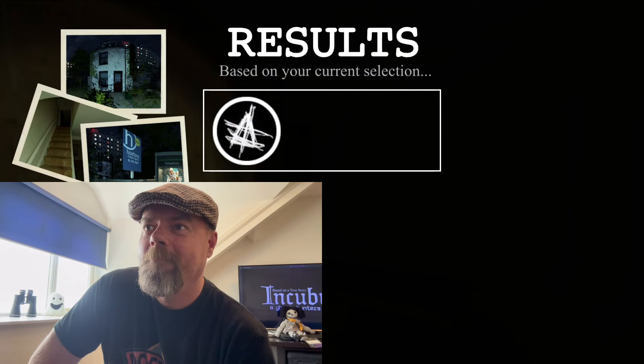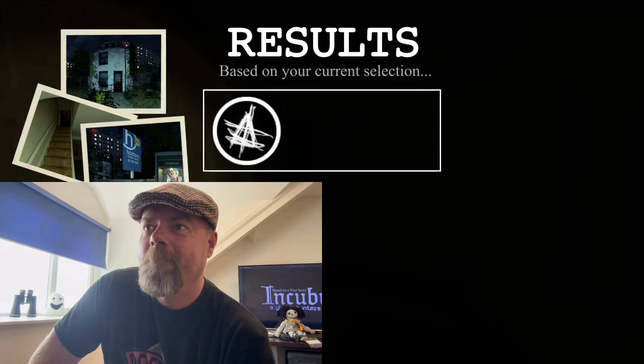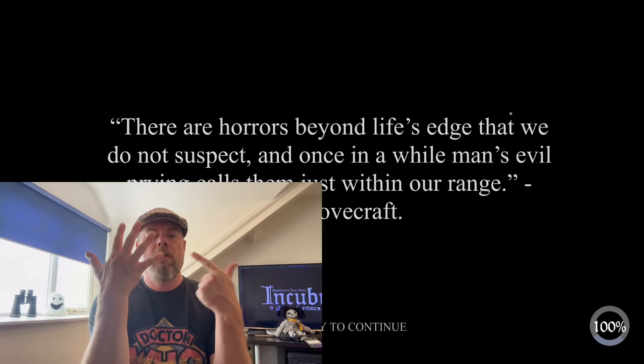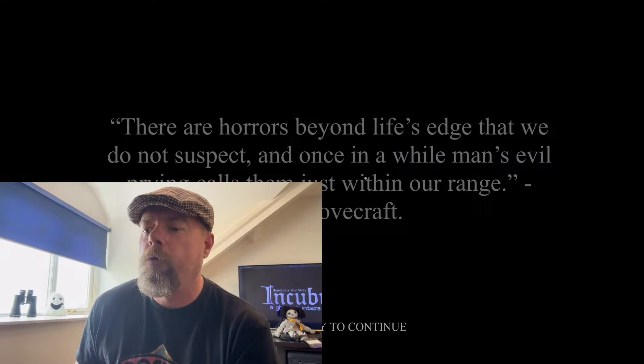Wall scroll, phantom furniture, chatter ghost — three out of three. Yes, great work. And there you have it — a day and a night investigating the house in Incubus. There are seven days and nights in total. The story progresses as you basically go through each day to a surprising climax.